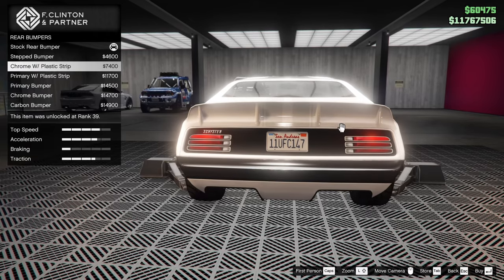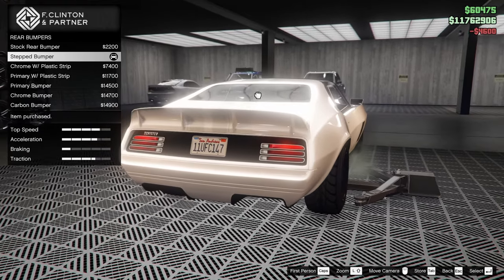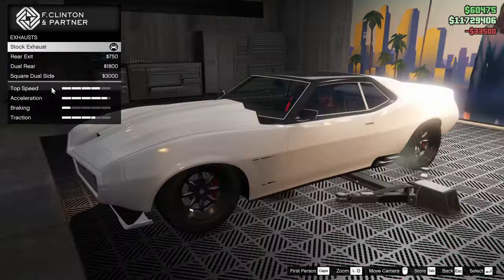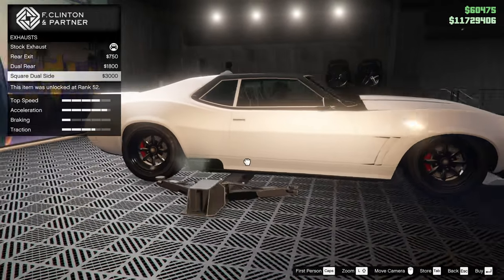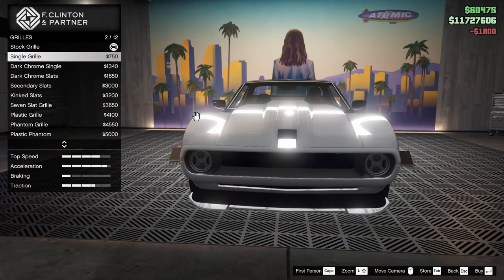For the rear bumper we do have a few different options. The only one calling my name is the stepped bumper because it adds a little more detail, so let's go ahead and throw that on. For the engine we're going all the way up on that. For the exhaust we have a rear exit, dual rear exits, or dual side exit exhausts. We're going dual rear because it just looks way better — I don't really like side exits.